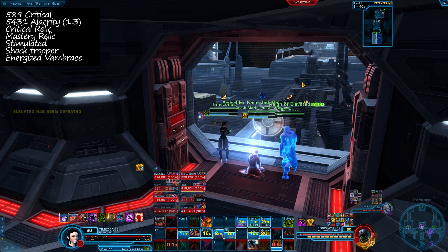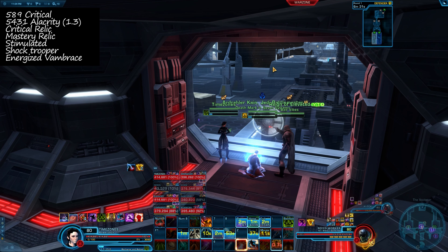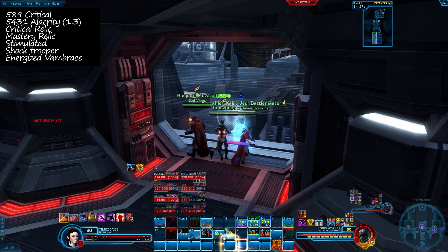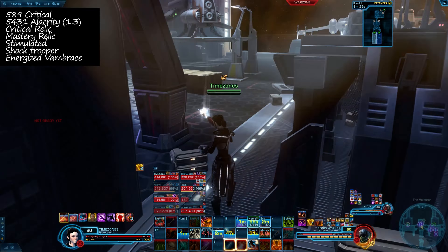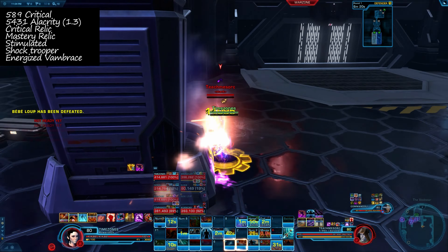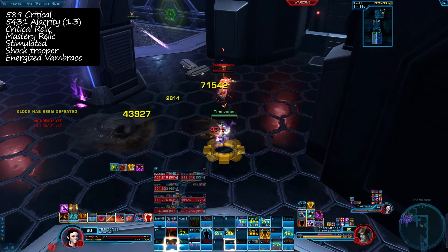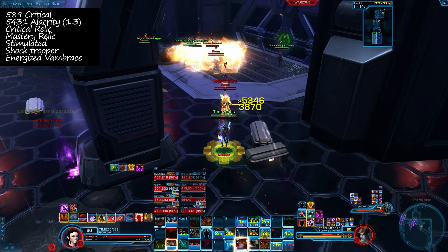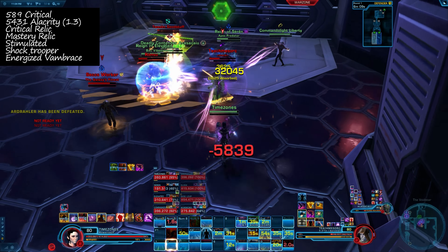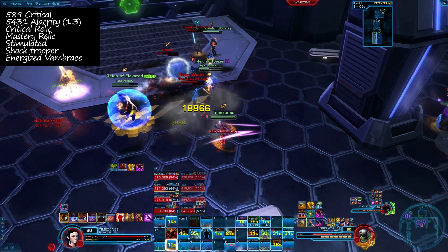We're running the Mastery Relic because it's better in this situation. We're not using the Power Relic normally — if you actually have critical, you don't want to run the Critical Relic; you'll run the Power one instead. I'm also running Stimulated — it's just a flat damage increase and it helps with the critical loss to have more Mastery. I'm running mostly Mastery without Critical Augs at all, trying to get my critical as low as possible to amplify the control of the build.